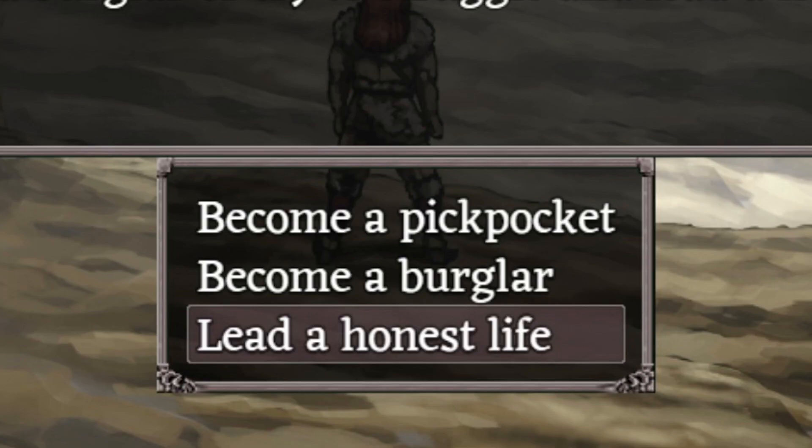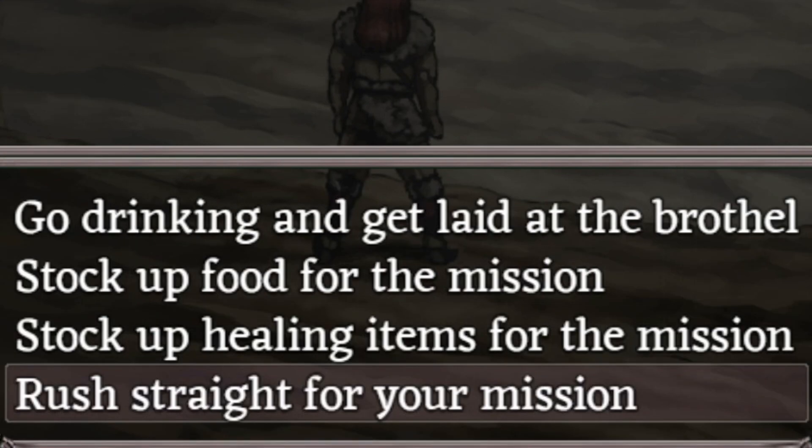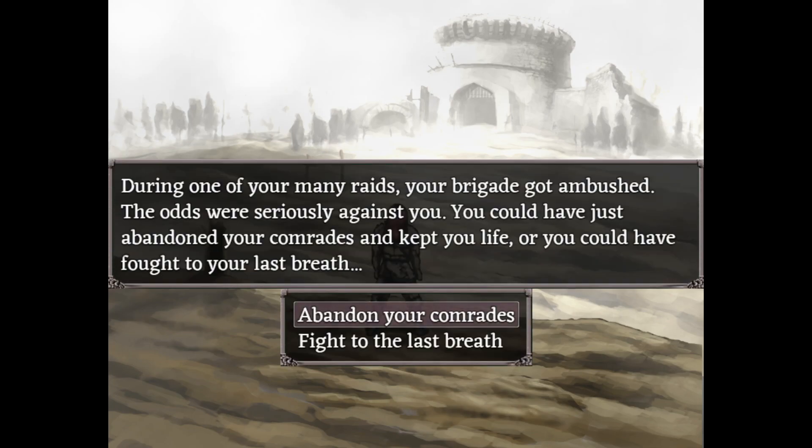Remember to choose 'lead an honest life,' 'fight to the last breath,' and 'rush straight for your mission' to get the proper skills that Ragnabalder can learn — which is 60 money and the Dash ability.